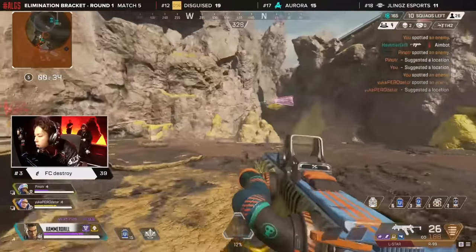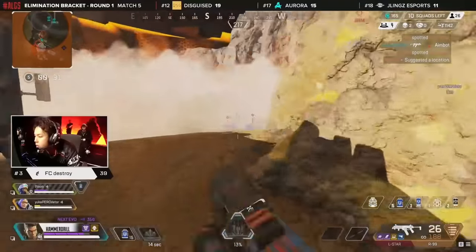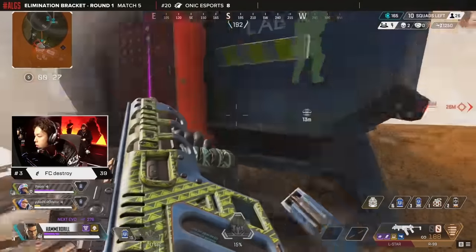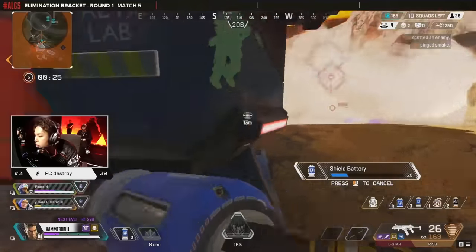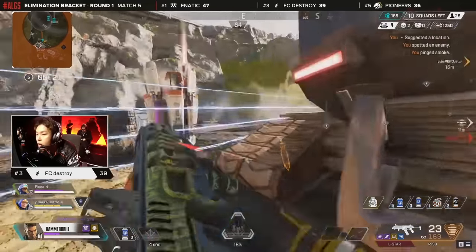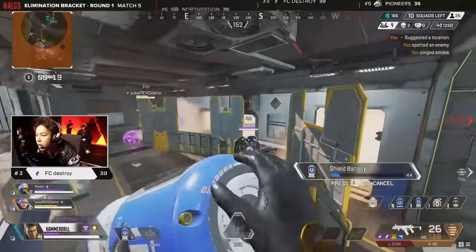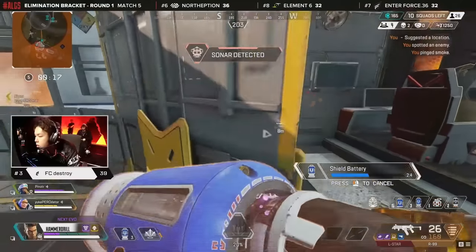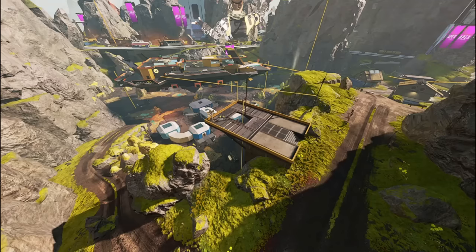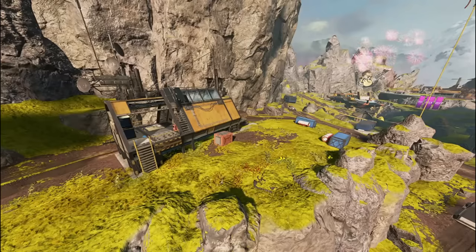Mirage Voyage is the greatest example of an ultimate height on World's Edge — a spot that overlooks a large chunk of the map around it. Mirage Voyage endgames are a game of staying out of the ship team's sightlines for a majority of the match. The ring will never end on the ship itself, and the teams that control the terrain around the ship are often the ones who control the final ring. The train tracks, zip platform, and Dorito building are all solid options depending on the ring pull.